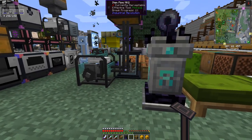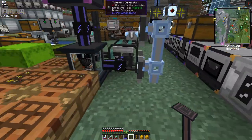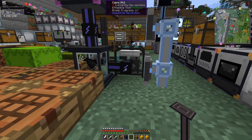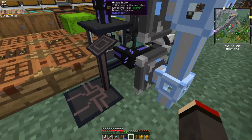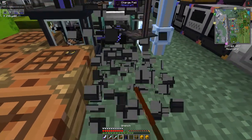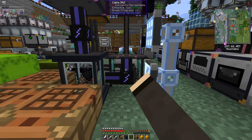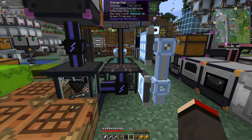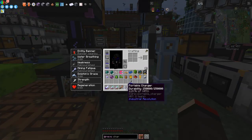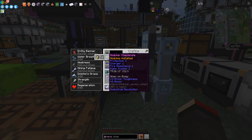That was an item pipe — that won't work. I've got some cable around here. It's not ideal because it gets in the way, but we'll do it temporarily. Let me put it on this one — and now it is charging up. Fantastic! At the moment I've got 47 charge in the chest plate.